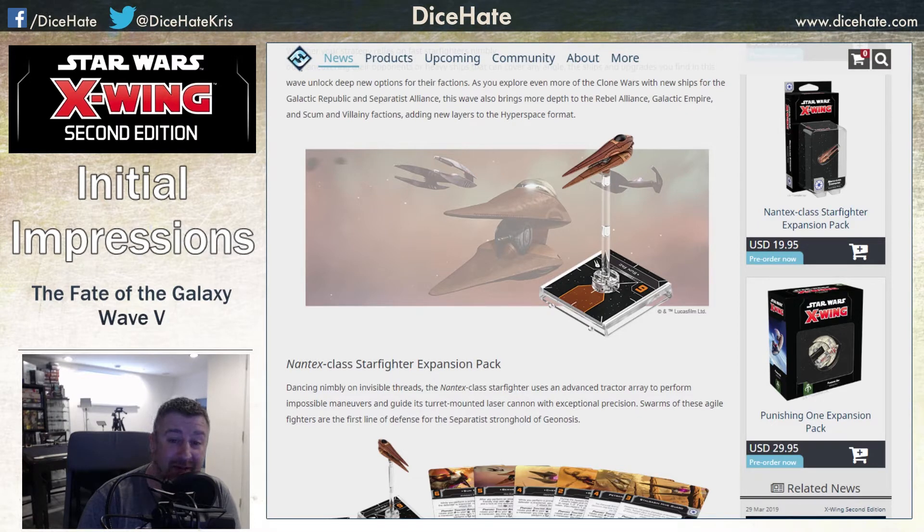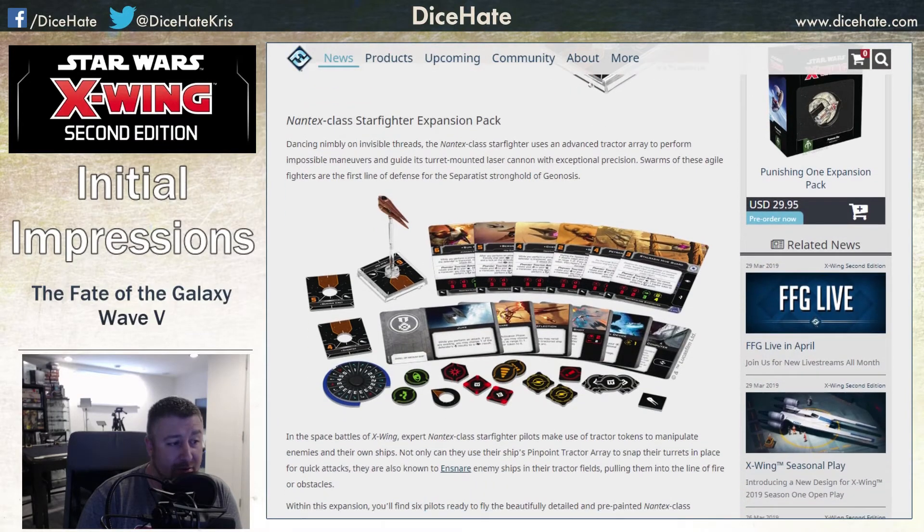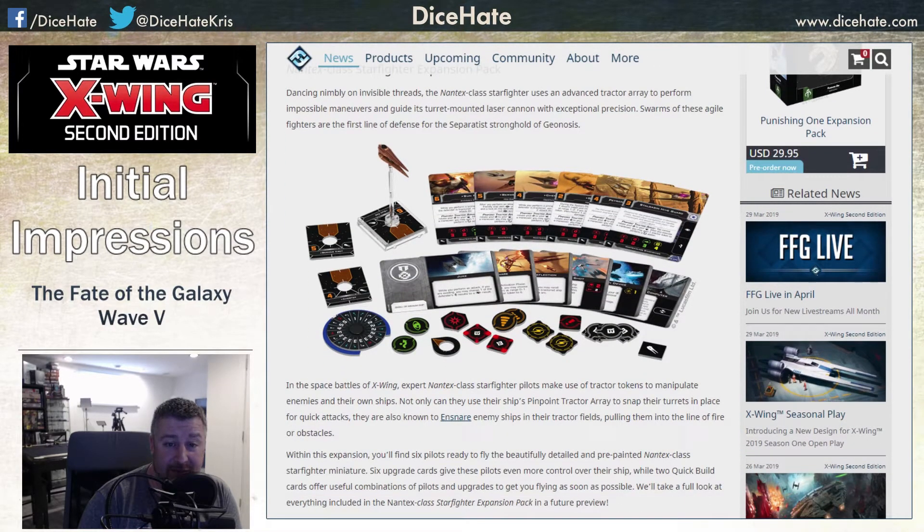Then I actually look at it and we see that we have a bullseye arc — its primary attack looks to be bullseye only. As we get into the actual card spread, we do see it has a three-dice bullseye and then a two-die turret. After some zooming in, after you complete the maneuver you can rotate the turret but you can't point it into your rear arc. So you get some good options for that two-dice attack if you can't line up that bullseye, but nothing too overpowering. It has three agility and only four hull, no shields, and it has a focus and an evade action.